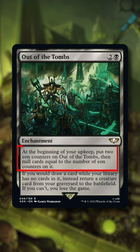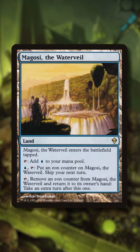What we're interested in is that on our upkeep it puts two Eon Counters on itself. Now there's another old card that happens to use Eon Counters: Magosi, the Waterveil.